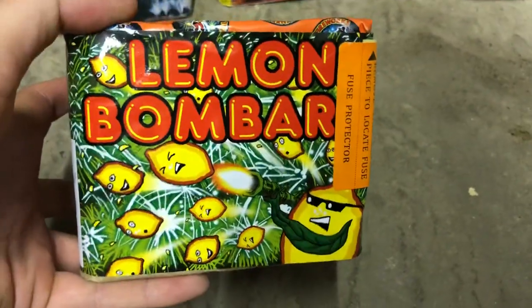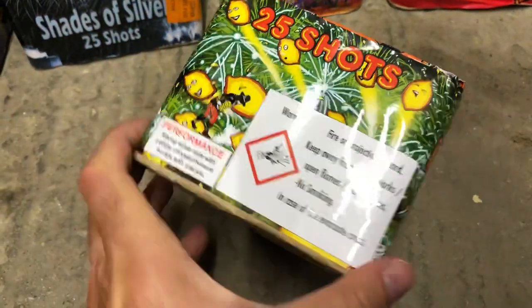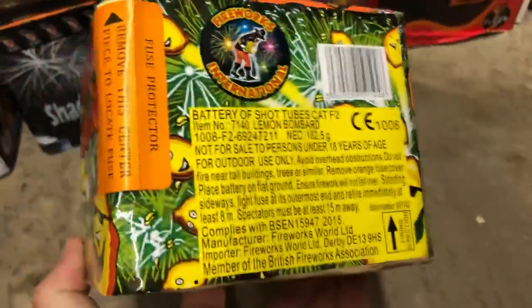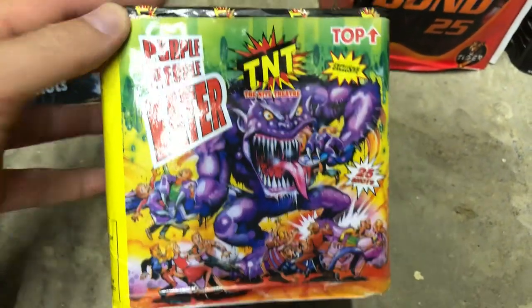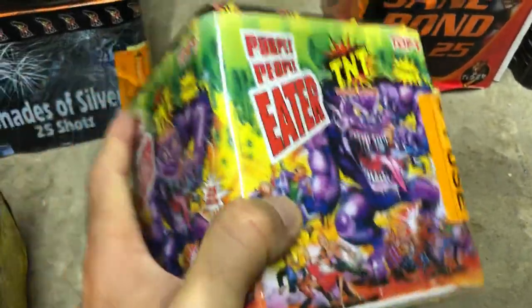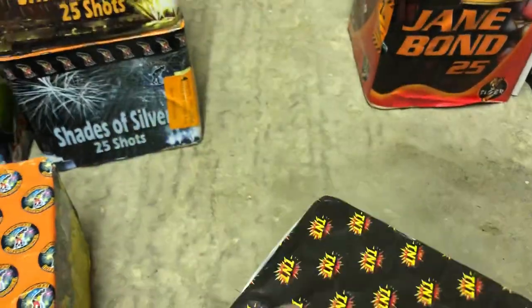Lemon Bombard is basically the twin brother of Cheeky Cherries by Fireworks International — a really nice little cake, just lots of yellows and crackles. We also have Purple People Eater by TNT The Night Theater — some nice golds, crackles, and purple colors. Quite a cool one for the kids.